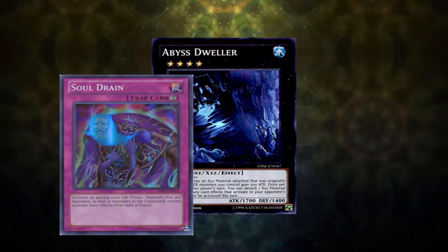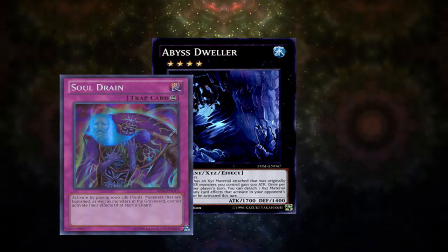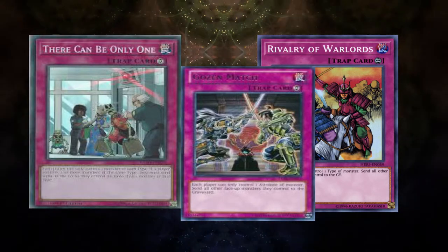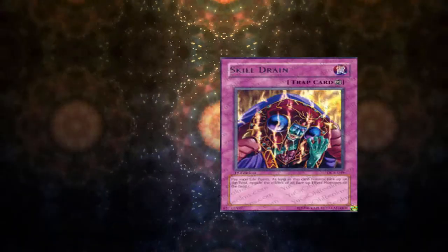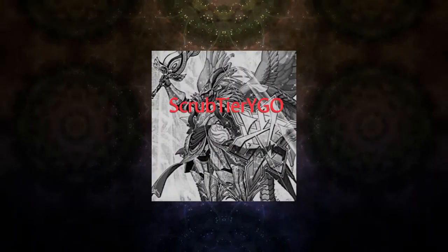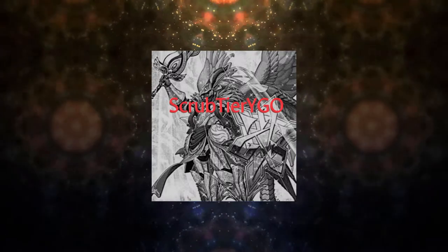Overall, probably the first card you want when siding in against this deck. Otherwise, this deck plays around floodgates really well — both Rivalry and Gozan don't really affect the deck. However, There Can Be Only One puts in serious work considering the deck is all fire Cyberse monsters. Skill Drain and Mystic Mine also kill this deck. Let's go ahead and move into going second against the deck.